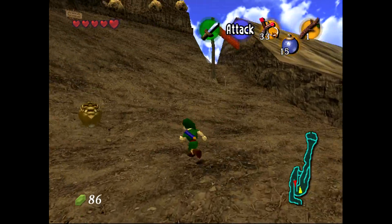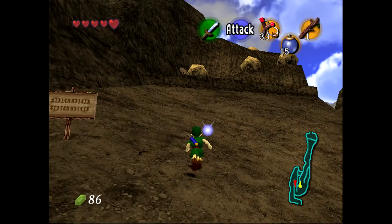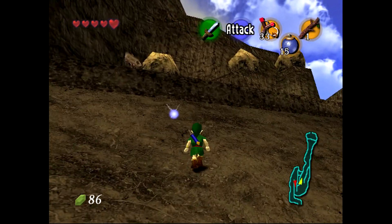Before we do that, we're first going to go up Death Mountain, because as the Runia said, there's a great fairy to be found there. And she's going to give us a little power-up.